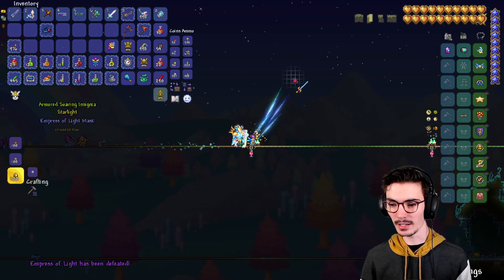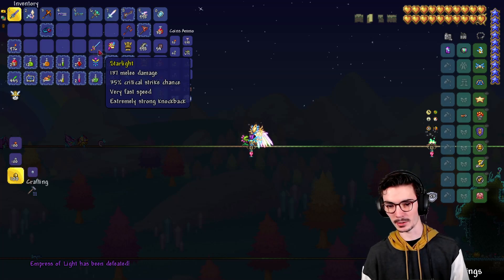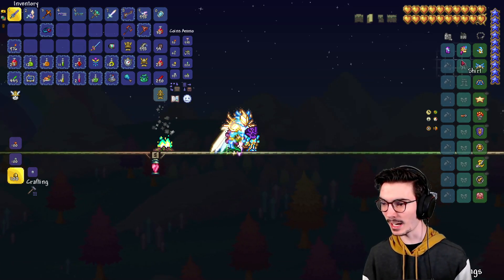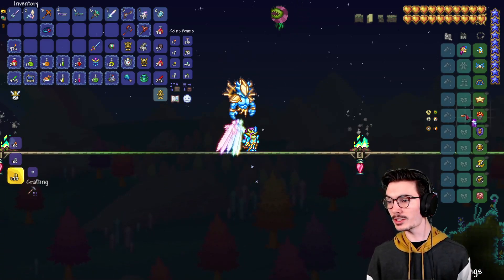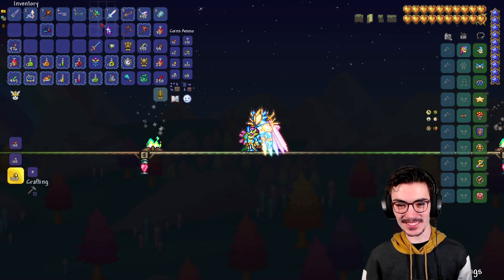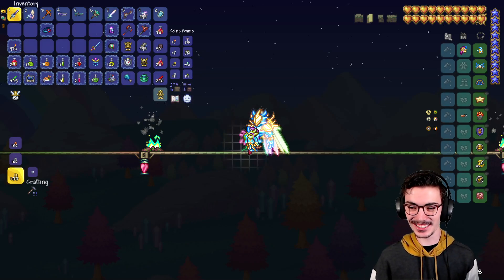What did we get? I had never used the Starlight — I really want to get the Starlight in a melee playthrough and actually use it properly. That'd be sick. And I've never had the mask before. The mask looks sick — it kind of reminds me of the ninja one. With the Star Guardian armor it actually looks so cool!